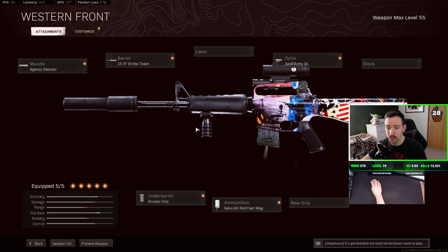In that game I was using the agency silencer and the strike team barrel, because at the time it had the best bullet velocity, and the bruiser grip because it helped with vertical recoil. Since Season 2 we need to make some changes to this loadout, but it's still going to be extremely dominant.